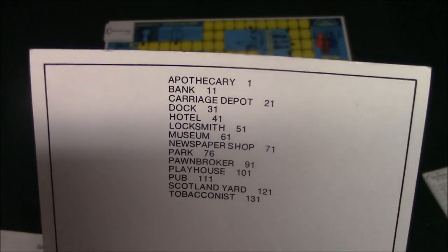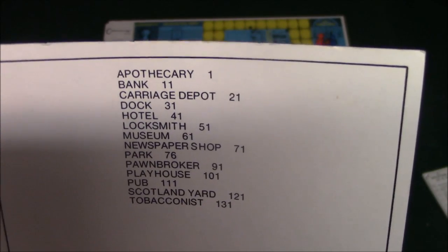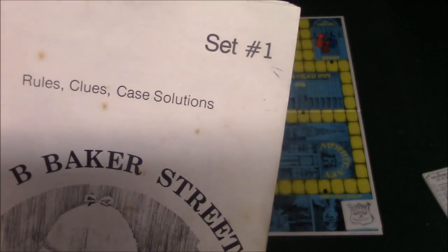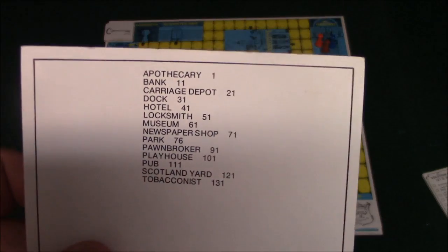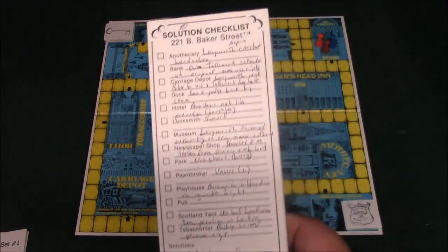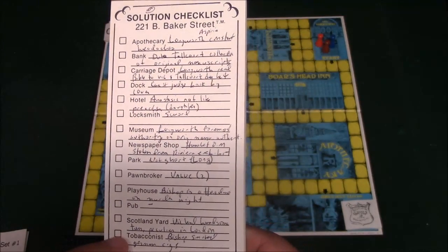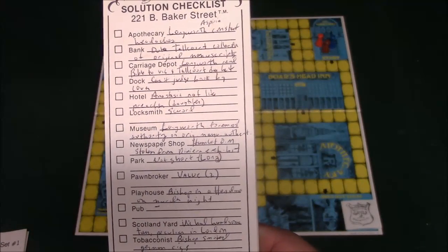On the back of the card it gives you the location and then a number. That number corresponds with what is in this book. You're going to turn to the clue section with these different numbers. So anytime you walk into a certain room — say you go into the bank — you're going to go to clue number 11, read it, and then write it down on this handy pad over here. This is basically your checklist, listing all the rooms, and anytime you pick up a clue you just write down whatever you need.